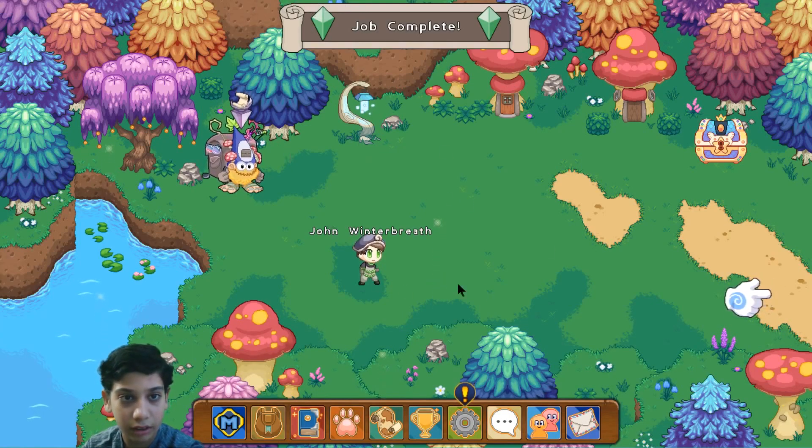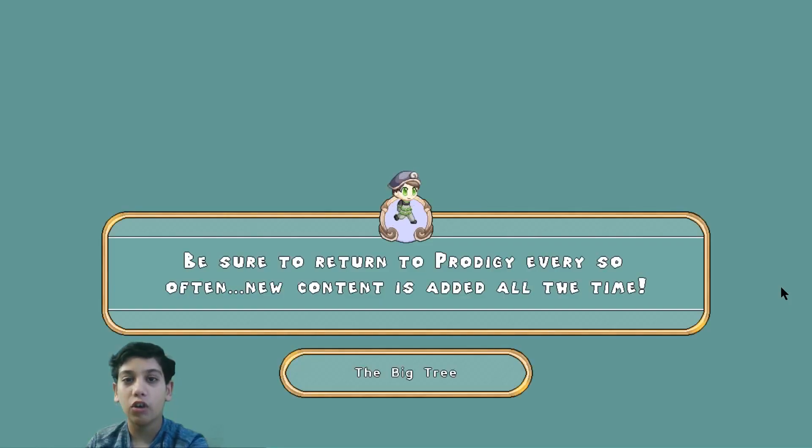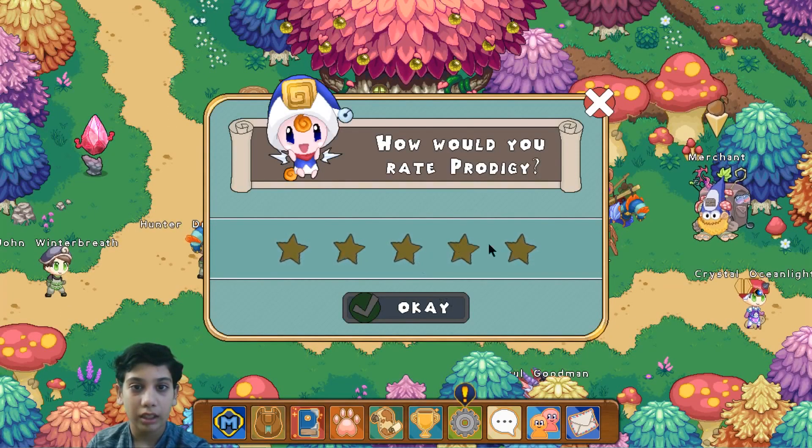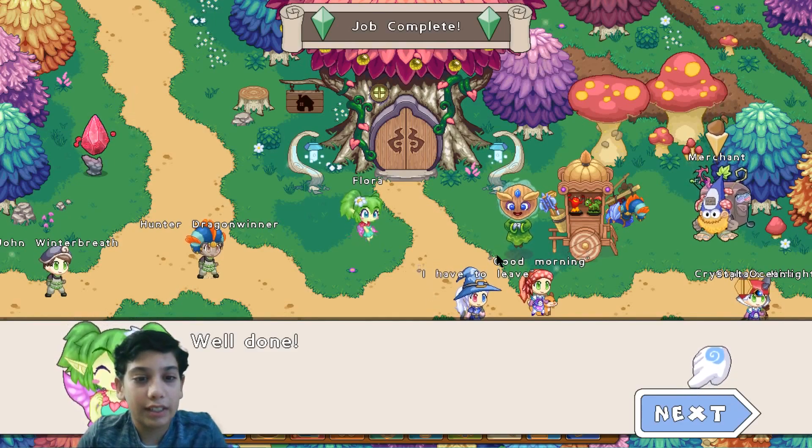Wasn't there a firefly in here? Nowhere to be found. Let's just teleport ourselves home - but that's not needed. Teleporting ourselves home is definitely not needed. However, I win Prodigy! 5 stars - Prodigy is very good.